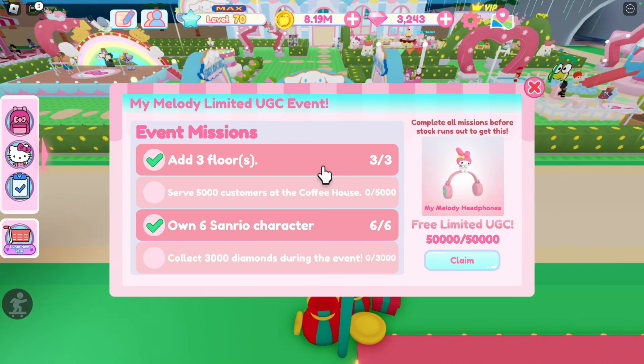So the first thing you're going to need to do is add three floors. Make sure you're getting your level up and your popularity up. Make sure you're buying all the things you need to buy for that, and then you should get enough money to be able to get those floors.